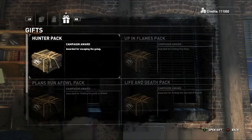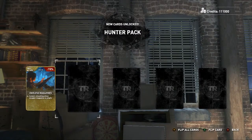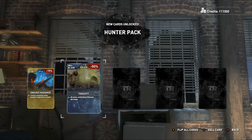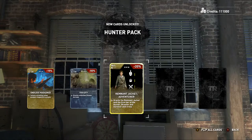Faster bandaging and health regen, and grants all tier one survivor skills — wow, actually pretty good. It's always kind of fun to look at these and just see how fun it would be. Endless mag, instant reloading when weapon magazine — that's really nice. Toxicity grants unlimited poison arrows, wow!